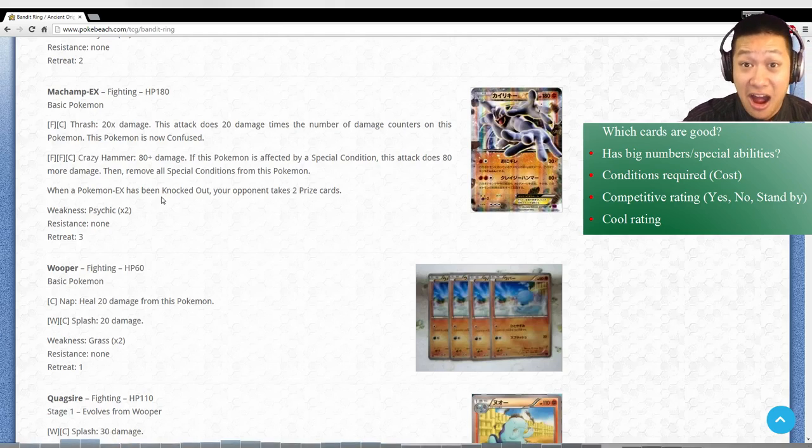Machamp EX. Remember that Grass card that poisoned your opponent and your Pokemon? You use that, then use Crazy Hammer - it removes the poison then does 160 damage, and at the poison marker that's 170 damage. So you pretty much knock out anything if you get Machamp charged up - only three energies. And Thrash is the second attack, also pretty good. The more hurt Machamp is, the more damage it does. Both attacks have very high knockout potential. This is definitely going to be seen a lot.